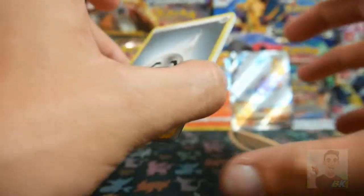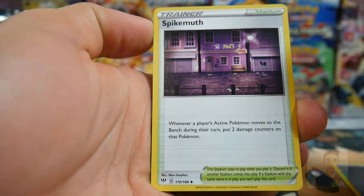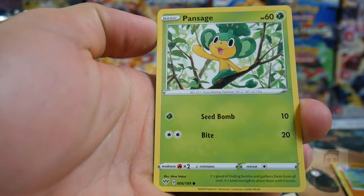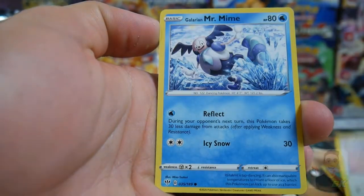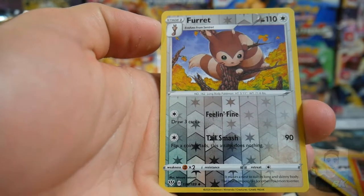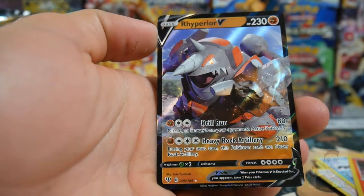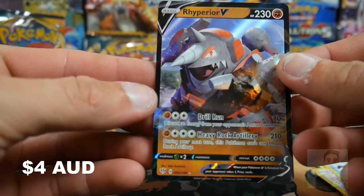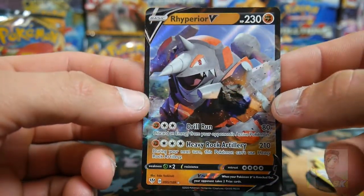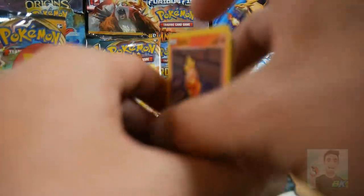We're going to go Psychic Energy — Metal Energy. We have an Energy, a Spikemouth, Cape of Toughness, a Vibrava, Pansage, Electric, Fletchling, a Galarian, a Mr. Mime, Torchic, a Furret — sorry, what am I on about? And a Rhyperior V! We're getting some decent pulls right now, that's awesome. Check that one out — Rhyperior V. So that's three in a row — go the Charizards! I knew this way we could actually get something decent.